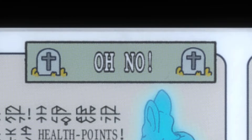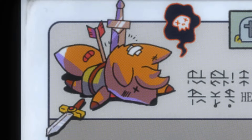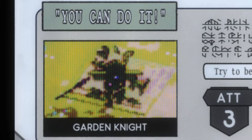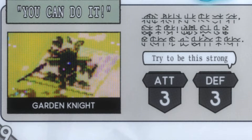Oh no! So that's when we die — which, that's a gruesome image. We get sent to the fox lady spirit, whatever. We get brought back. Echo of self. Okay, that's when we ran to our spirit coming back. You can do it. Garden Knight — is that a boss? It's right by one of those things, what we assume to be a button. So maybe those are actually boss summoning areas.